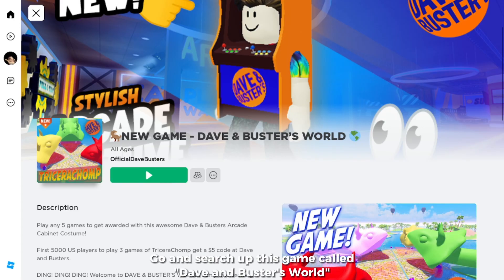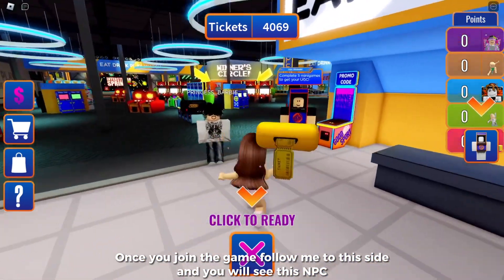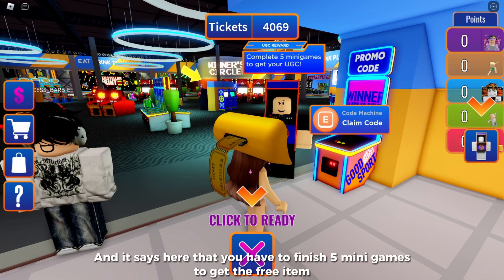Go and search up this game called Dave and Buster's World. This is what the game looks like and it's created by Official Dave and Busters. Once you join the game, follow me to this side and you will see this NPC.